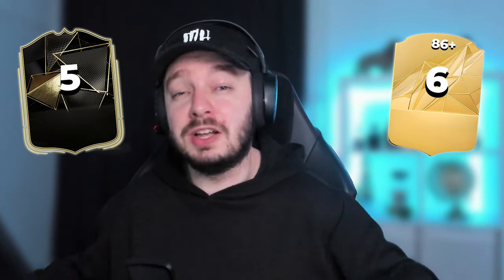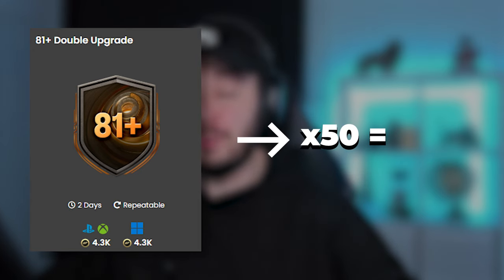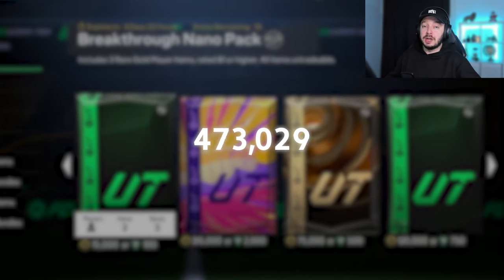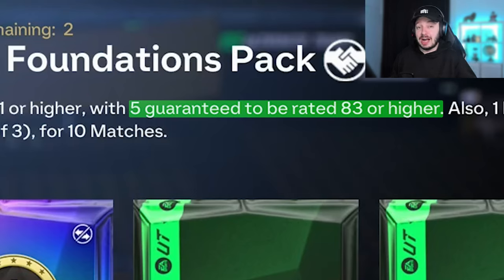I don't even remember how many walkouts or informs we got, but the total will be on screen now. If you would buy all these players it would cost you 220,000 coins. Now it's time for the store packs. If we would buy them all with coins, it would be 500,000 coins — so it's more than double. But the difference is that the two big packs are tradable and there are 5 guaranteed to be 83 or higher, so we have a slightly better chance on getting something good, and if we do get it, we can sell it to reduce the actual price.